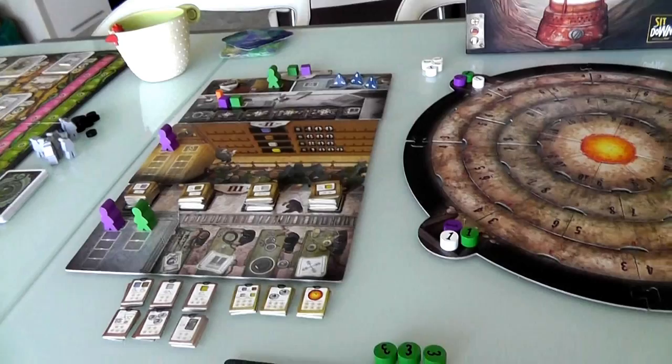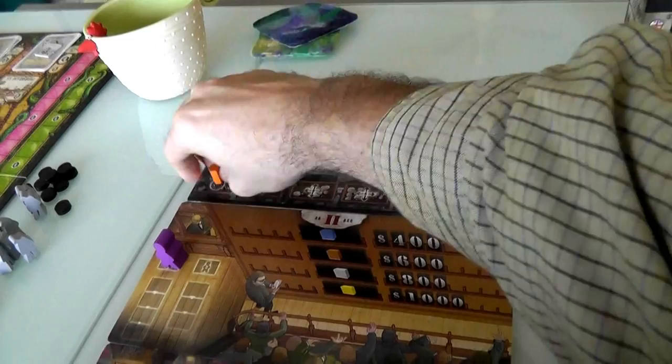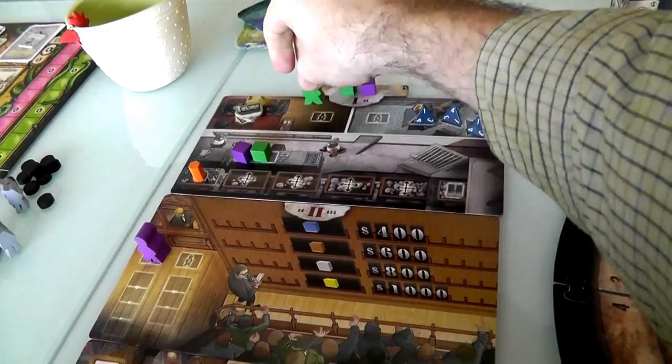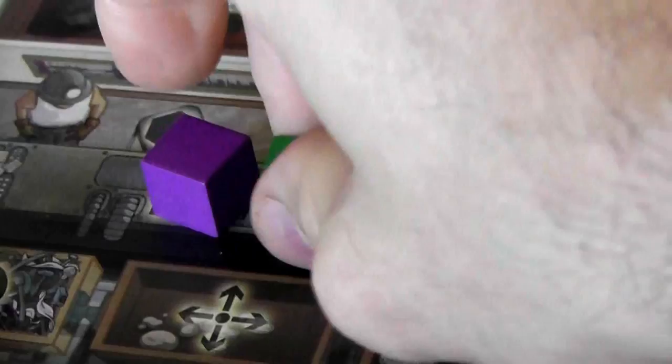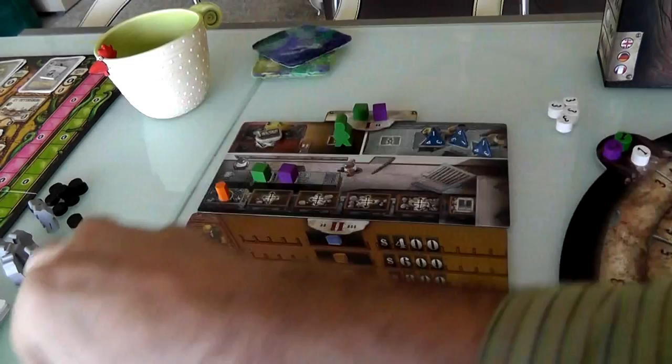Now we move on to the meat of the game — we're done with worker placement and we're actually going to start mining. We take this tracker that keeps track of how much mining we're going to do this round, because we get to do four mining actions. Because I took the bribery space — you can see there's a number one and a number two — that means I become first player in mining order and will get to act before Jen. I get to mine first.